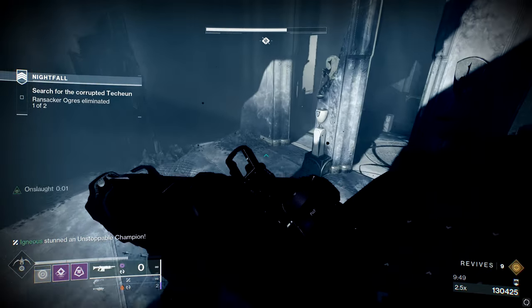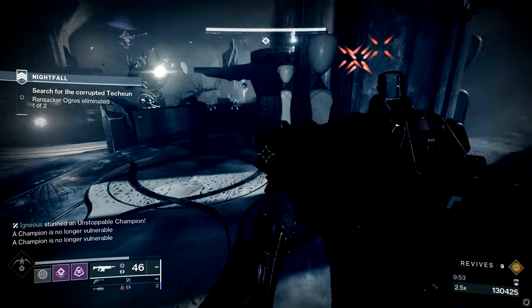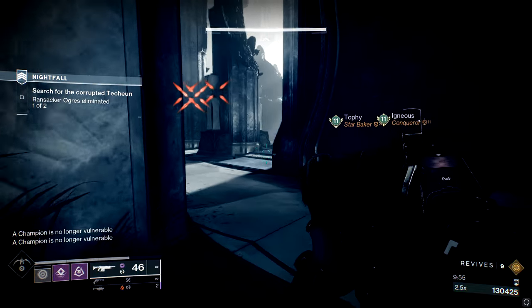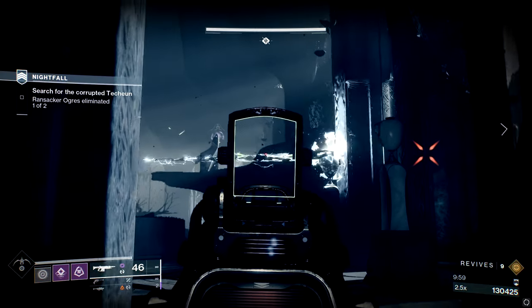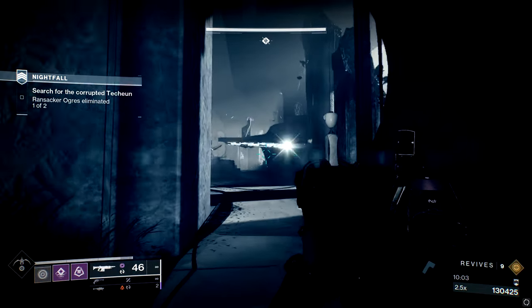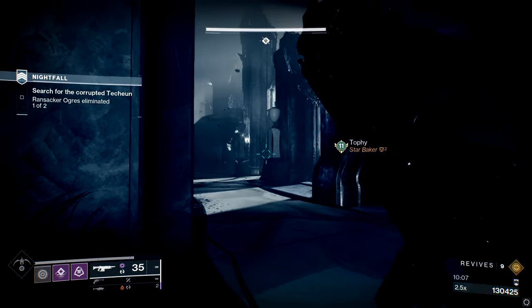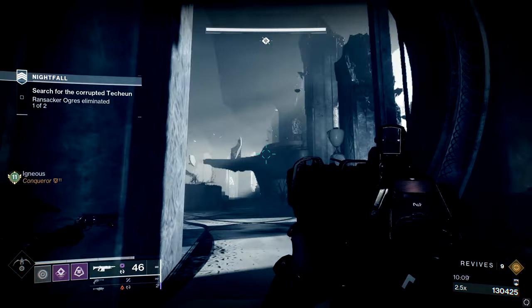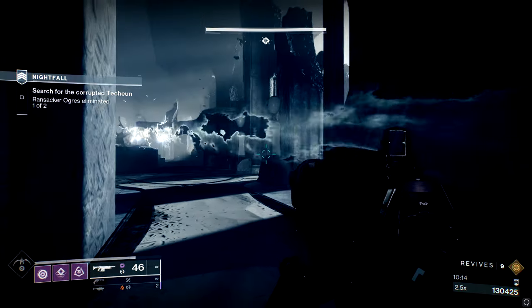In the fourth column, the top two choices are clearly going to be Bait and Switch as the unanimous number one, and then Explosive Light for people that may not like to do the swaps for Bait and Switch. But Bait and Switch, by far and away, with Cascade Point and Envious Assassin — or maybe Auto-Loading in certain boss fight situations — is far and away the best roll you can get on this weapon, and it's going to be absolutely bonkers.